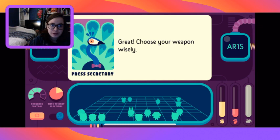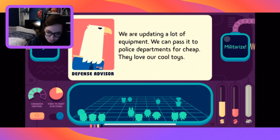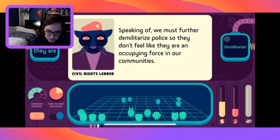I want to play this first round doing what I want, and then the next round we'll try choices that make the most people happy. We are updating a lot of equipment - we can pass it to police departments for cheap. The defense advisor says they love the cool toys. The civil rights leader says they don't want to feel like an occupying force in our communities, so we're telling them it's dangerous rather than militarizing the police.